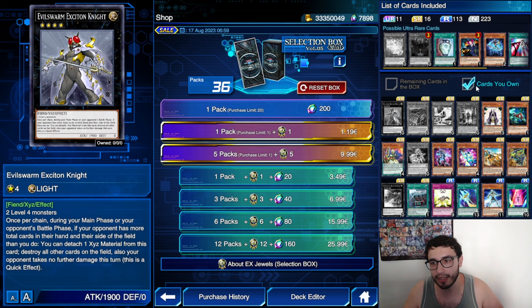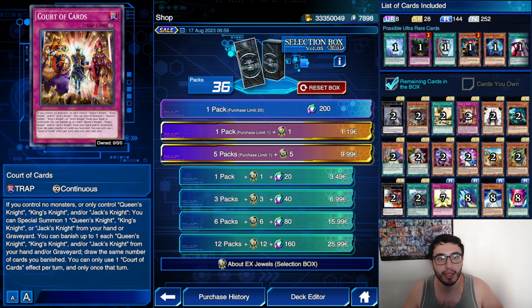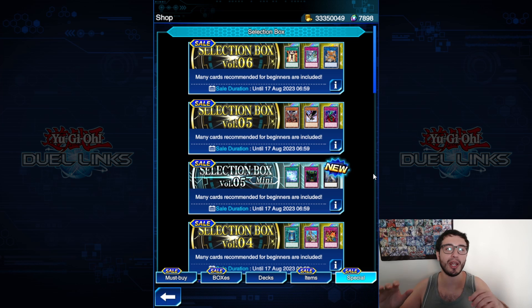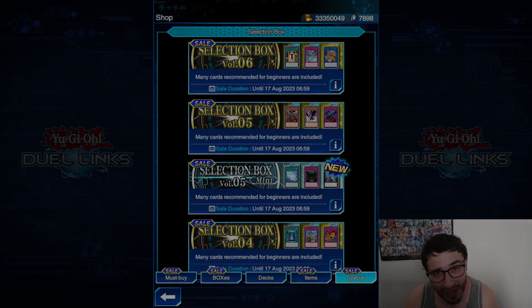The most important thing right here is the Exciton Knight — not going to lie. The Exciton Knight is going to be the biggest thing. There are some reprints that are going to be useful, but the new thing is the Exciton. I can't wait for the 24th of August to see all the banlist applied — this is going to be something huge. That was all for today's video. Let me know what you think in the comment section down below, if you're going into the Selection Box. Thanks a lot for watching, and see you in the next one.